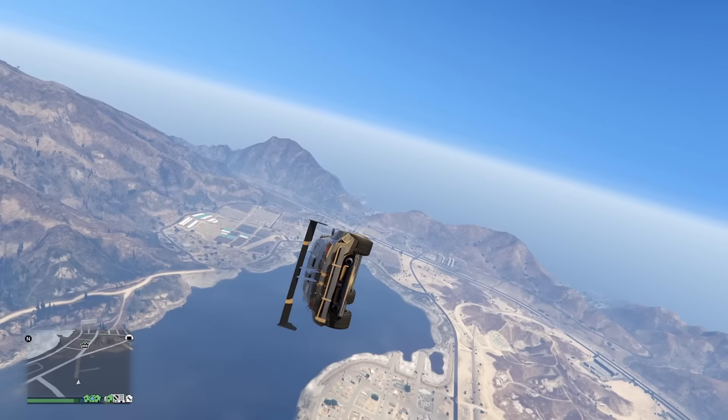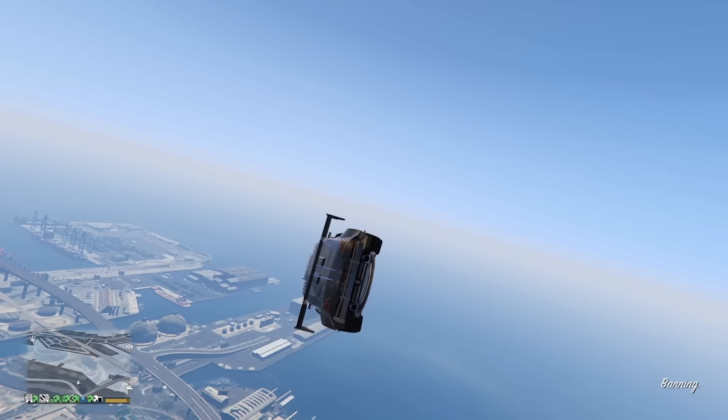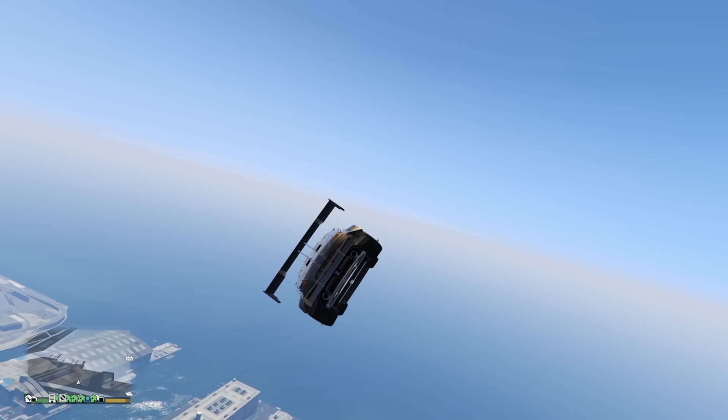If you're a beginner, practice until you're able to chain a good amount of hops together going in a straight line. Next, let's talk about how to turn while shunt hopping. If you move the analog stick slightly to the left or right and use the shunt boost, the vehicle will move in that direction, which is useful for dodging buildings or obstacles in your direct path — though you'll still be moving forward in the same general direction.